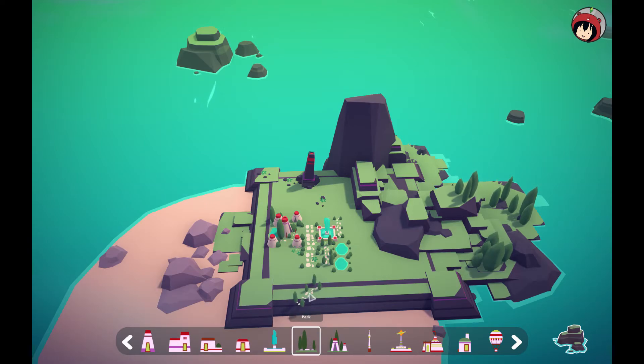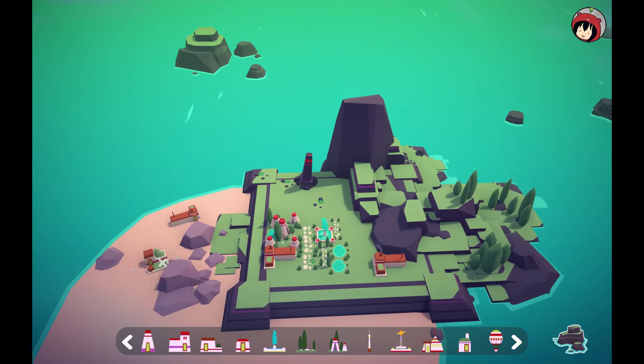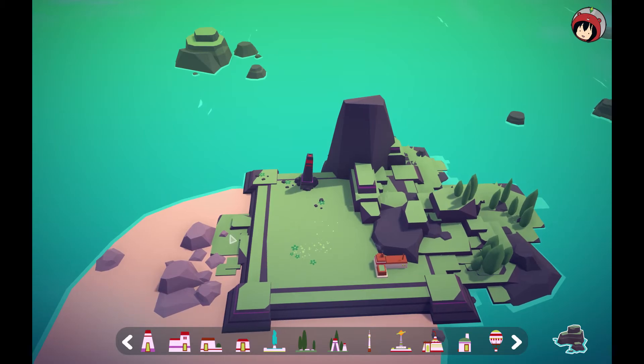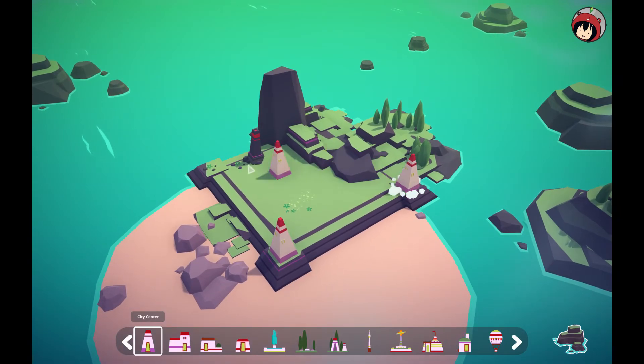The only downside of the sandbox mode is that the island selection is random and I haven't found a way to refresh it. If anyone has played the game and knows if there's a refresh button, let me know! You have multiple house types available — you can place one, delete it, and get a new one, but that feels like too much work. I mostly stick to High Score mode since I'm not very creative with these types of games.